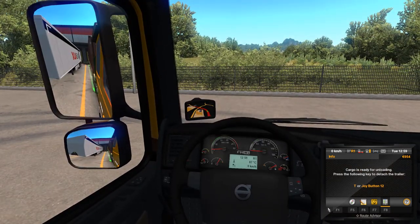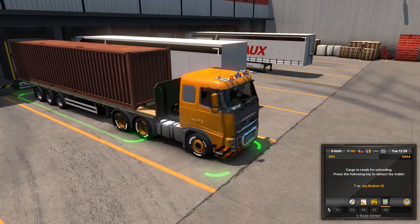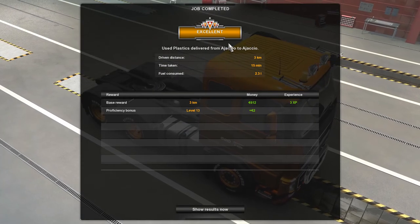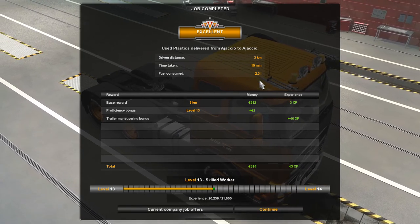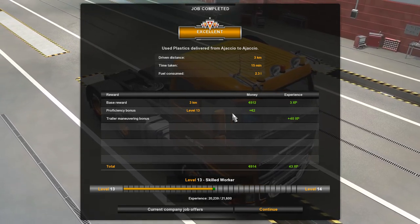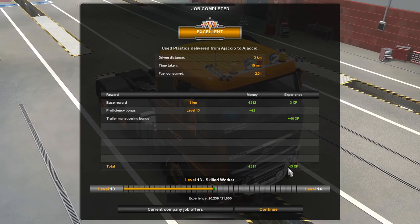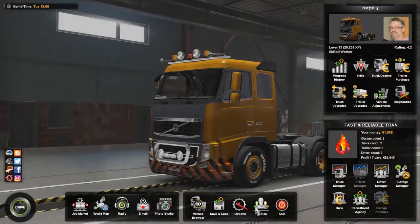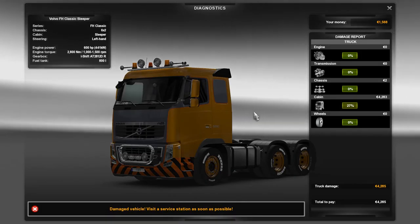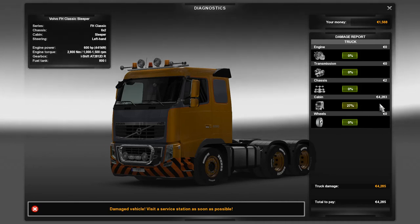Let's go ahead and put it in gear, parking brake on, take a quick look out and about — looks good to me, all four sides. Decoupling. Excellent work. Plastics from Ajako to Ajako, 3 kilometers, 15 minutes, 2.3 liters of fuel. Base reward on 3 kilometers is 612 euro, 3 experience points, proficiency bonus level 13 plus 2 euro, trailer maneuvering bonus — 40 XP — for a total of 614 euro, 43 XP. 27% for the cabin, and that's 4,283 euros.